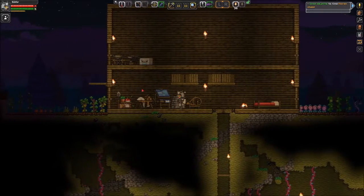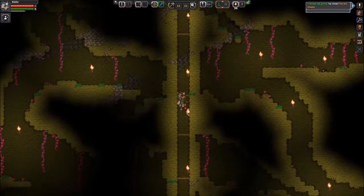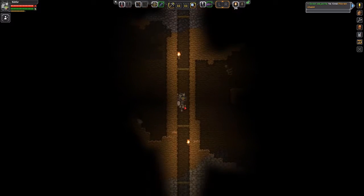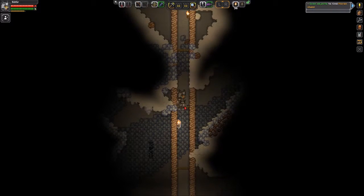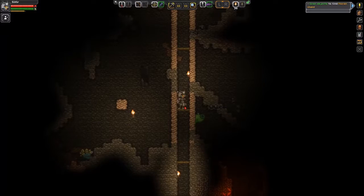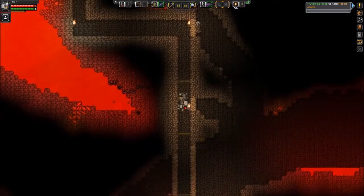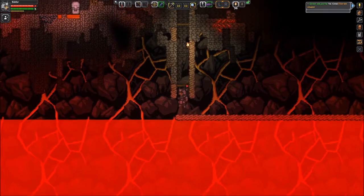Hello everyone and welcome back to Starbound. I have done quite a bit of work off camera, which I'll demonstrate right now. I have continued our tunnel downward, very far downward, and I have now spaced everything out for double jumps as opposed to singular jumps. Occasionally I had to dodge some lava because we don't have the liquid module for the matter manipulator quite yet.